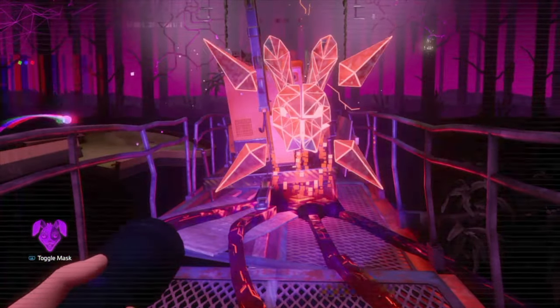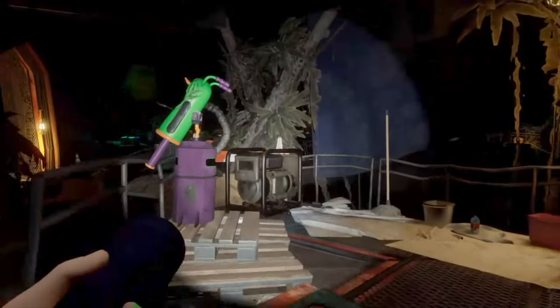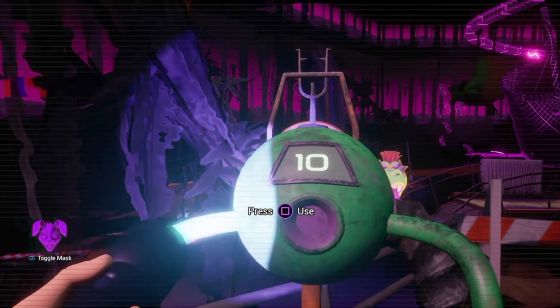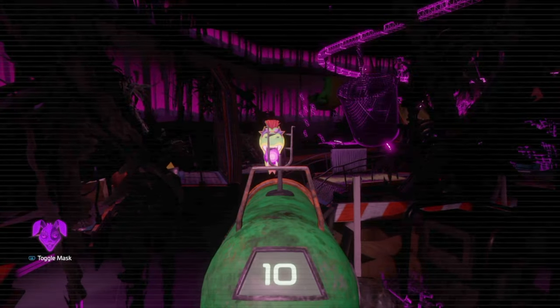Here is the parent node and we need to find four child security nodes on this catwalk. We are going to head straight down and over to this blaster. Put on your Vanny mask and it will now work. You can aim at the Monty head which will trigger a piece of the catwalk to fall and create a new path for us.